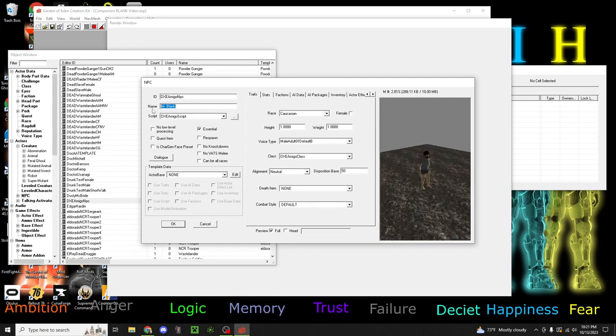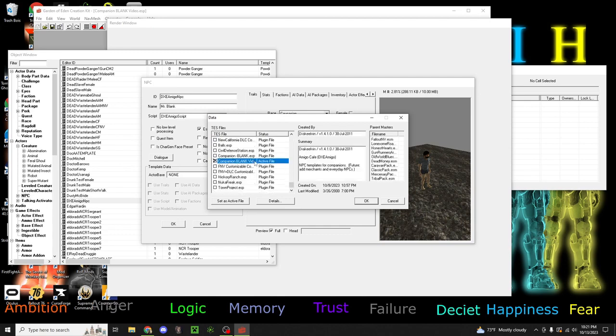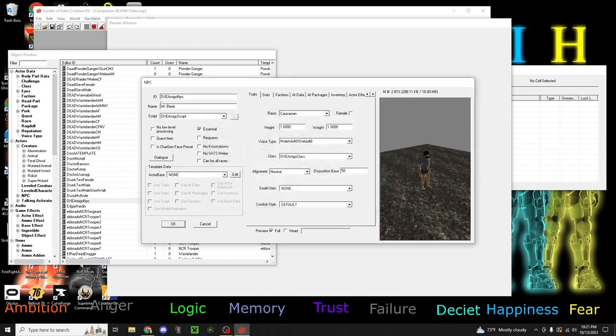So we have Mr. Blank. You'll load up GECK and scroll down to the file called Companion Blank. Then you'll go to NPC, DXC Amigo NPC, and click on him. Here we have his name - we'll just call him Unarmed Badass. He'll use the Amigo script. Don't change his ID. So he's Caucasian.